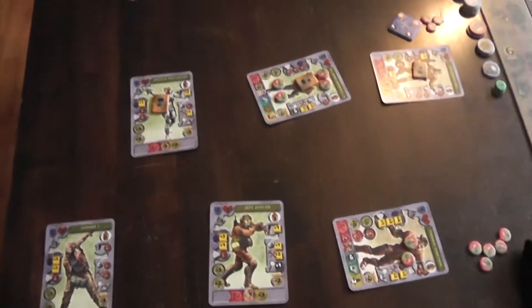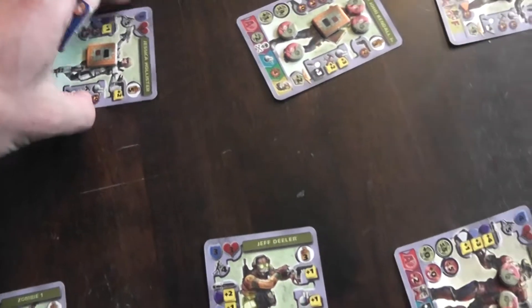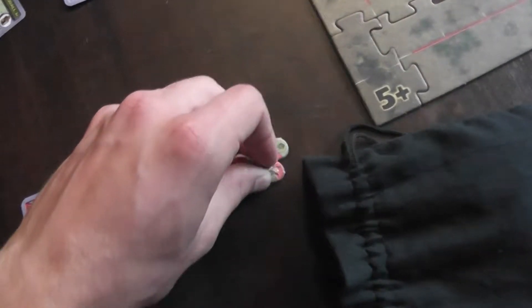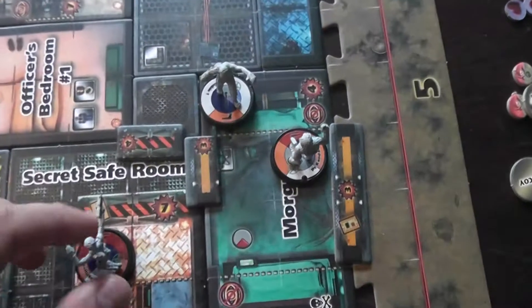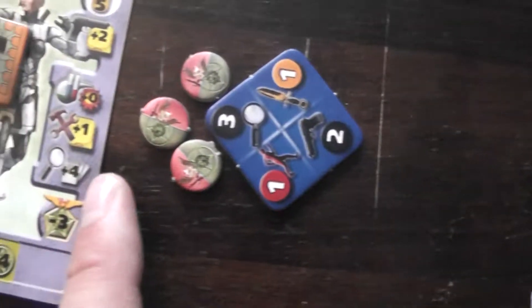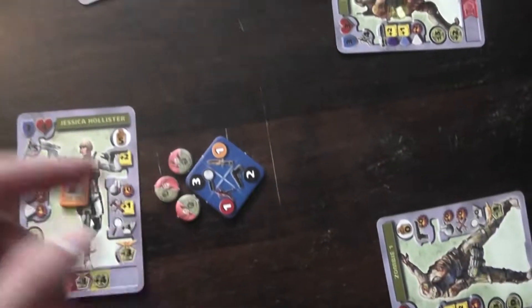Over here we've got 3 guys left to activate. Let's start searching and get some cool guns. I'm going to activate Jessica Hollister and spend 3 command points on the search order, hoping for a big one. I'm searching in this room which is office quarters, giving 2 additional search dice. Jessica Hollister gives a default 4 search points and I'll add 2 more additional ones because of extra CP — so 4 dice on top of 4 automatic search points.